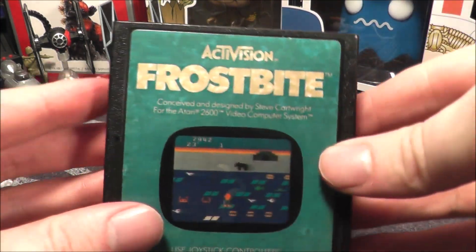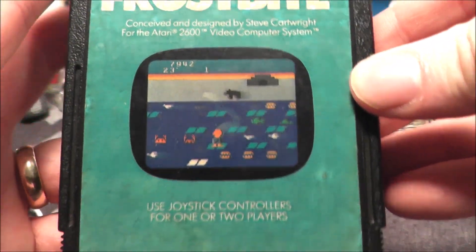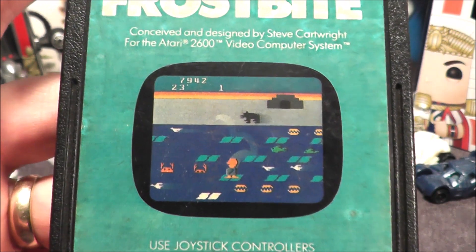The commander has a scarf on because it's going to get chilly with today's game — Frostbite for your Atari 2600. Let's go ahead and take Frostbite and pop it in my Atari 7800 Pro System.